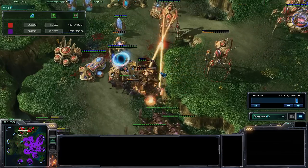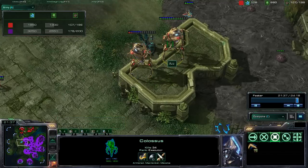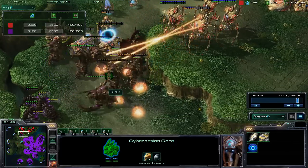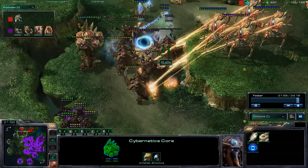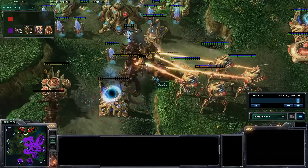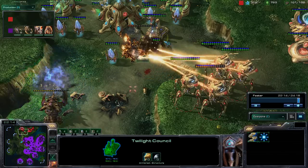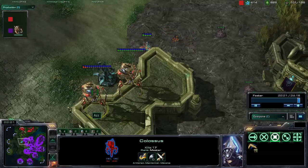Extended thermal lance range research is finally being researched, however it may be too little too late as ultralist continue to charge head-on into this base. Not quite sure why Az is not using those colossi — those colossi need to get in position. These ultralist are now starting to chomp away at the buildings. If they're able to destroy those buildings, it will be enough for the ultralist to push through. Az is wasting energy on force fields, as force fields are simply destroyed by ultralist walking through them. Some more ultralist trying to get up this ramp, however unable to get through this very narrow choke point. Colossi still in the center of the map.